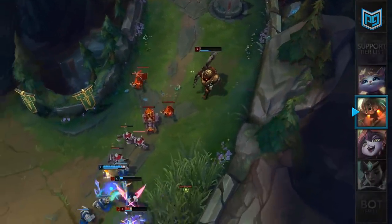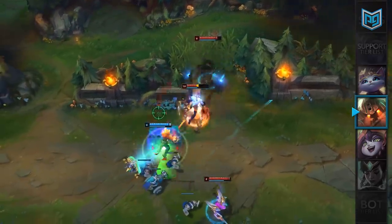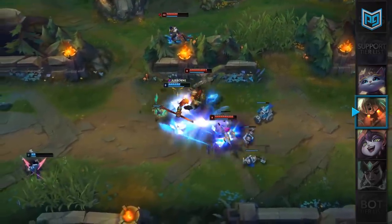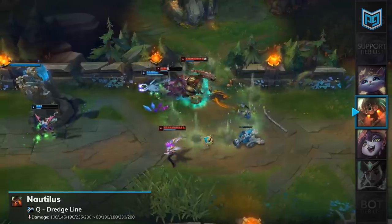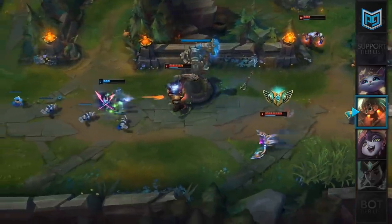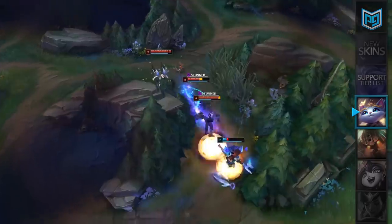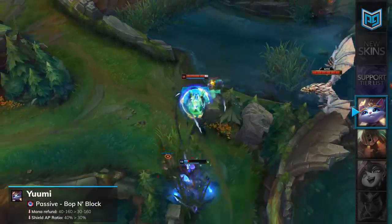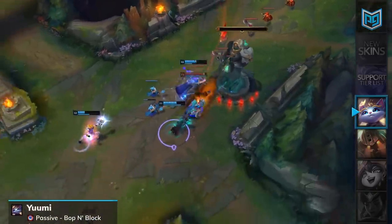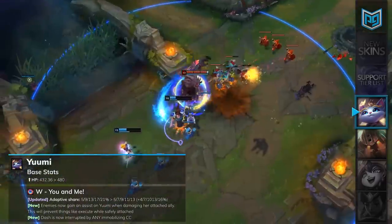Nautilus has been one of the most broken supports in the game, sitting in our S plus tier for patch 9.11. He just did way too much damage while being unkillable, making him an extremely powerful pick with tons of CC and engage potential. For 9.12, Nautilus will have his Q's damage lowered by 20 at rank 1 but will be unaffected during the late game. He'll be dropped from S plus down to S tier — still really good, just not the most broken champion in the game. Despite her low win rate, Yuumi has been extremely powerful in high elo and competitive play. Her passive, Bop 'n' Block, will have its AP ratio and mana regeneration nerfed, though she'll receive a compensation buff to her base health, followed by a nerf to her adaptive share on W. Yuumi will remain in our support B tier.